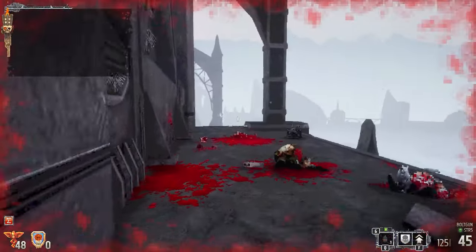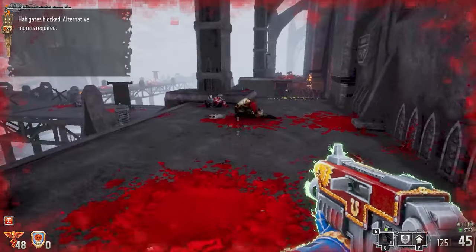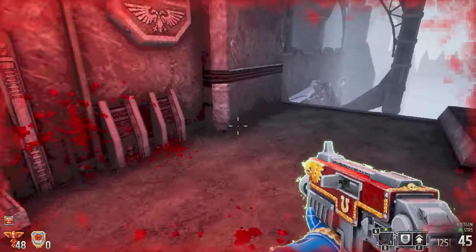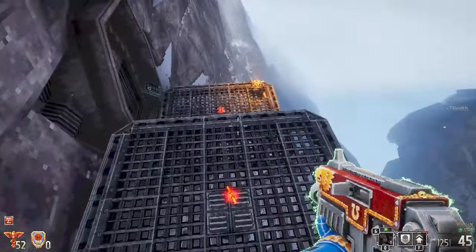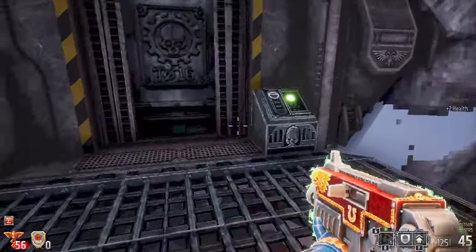I guess maybe this way because it's got the green. Gates blocked — alternative ingress required. You don't say. I guess I can pop down here. Let's gather that health as we go. This is literally one health a pop. Oh, that sucks.